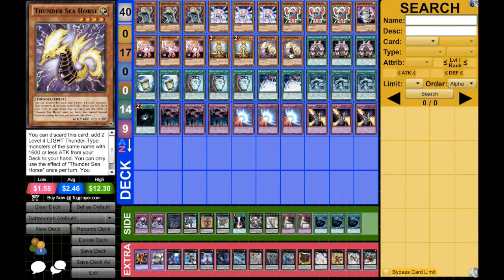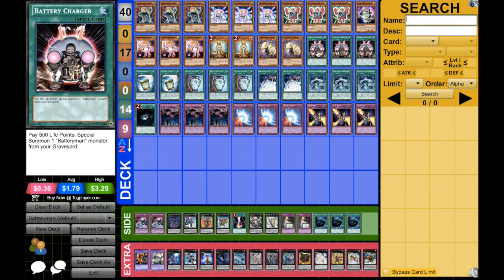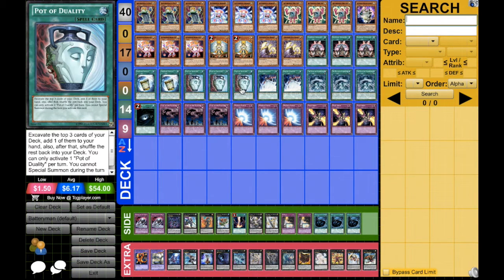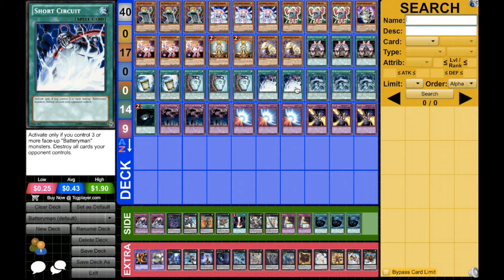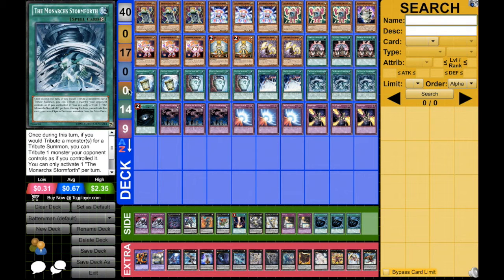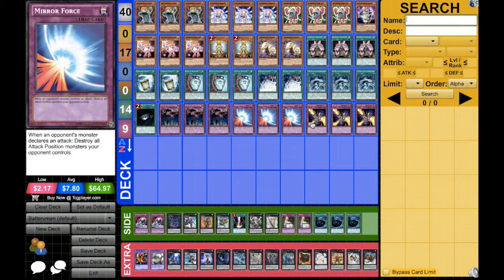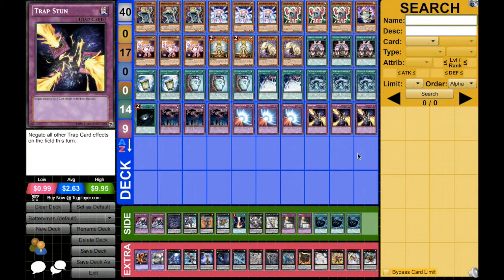We're running three Battery Charger, two Instant Fusion for rank four or rank five plays, three Pot of Duality, two Short Circuit, three Storm Forth, one Dark Hole, three Call of the Haunted, three Mirror Force, and three Trap Stun. Trap Stun is because this is a very OTK-heavy deck.